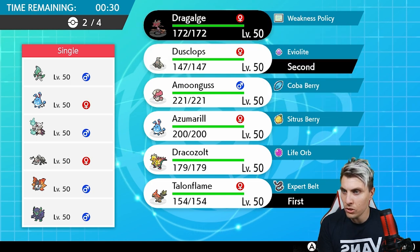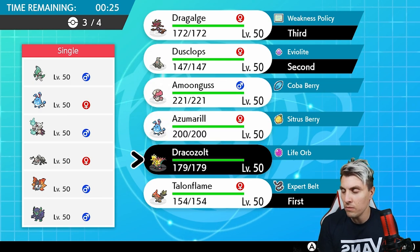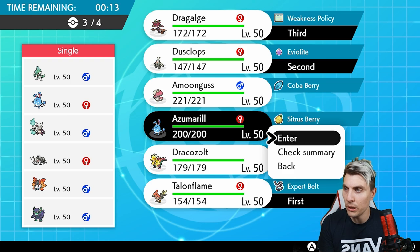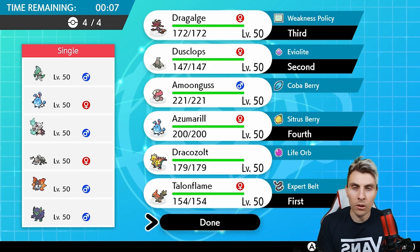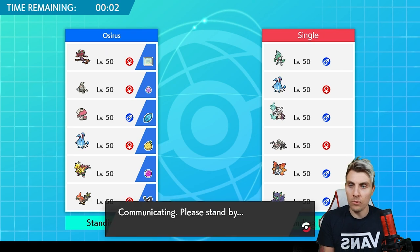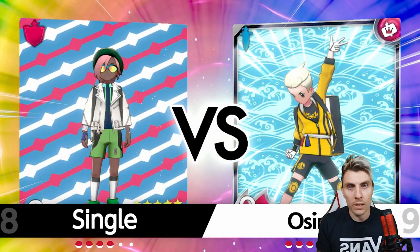Dusclops is quite good. Dragapult will work well here, and Dracozolt isn't the best just because of the Alolan Marowak with Lightning Rod that'll cause us all sorts of issues. I think Dragapult can deal with Azumarill pretty well, and our own Azumarill might be a better shout here. Although we haven't got redirection support in this one, I think it can still perform pretty well if we can get ourselves into a decent situation.